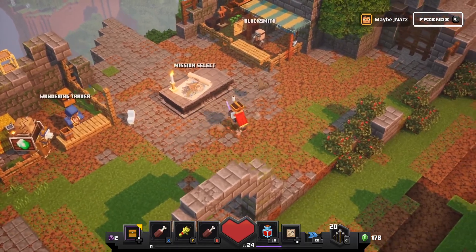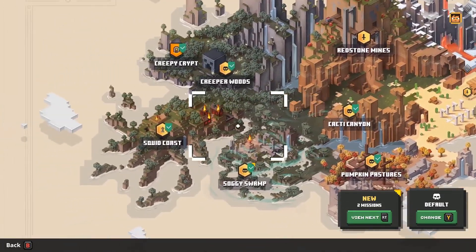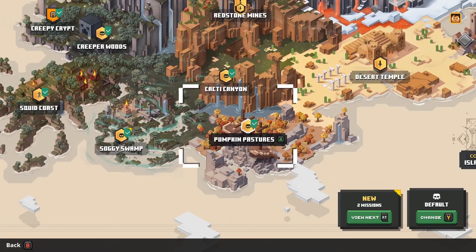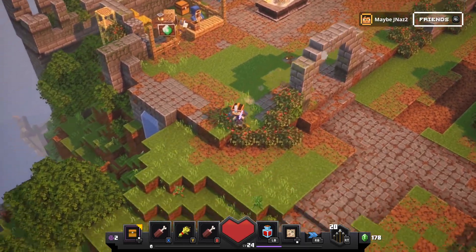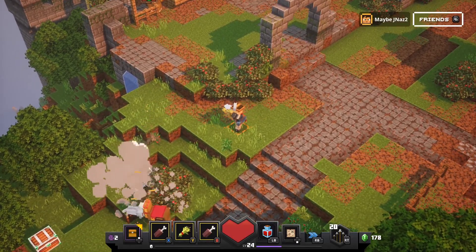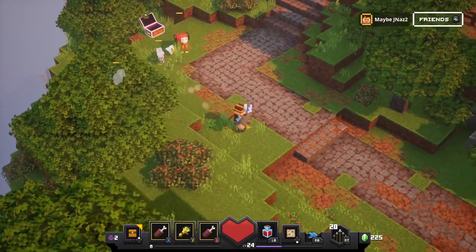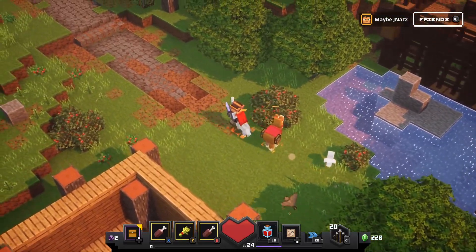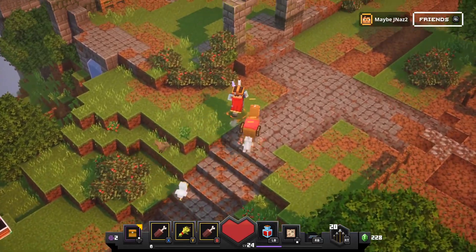Welcome back to Minecraft Dungeons. I actually played through Creeper Woods, Swamp, and Pumpkin Pastures again, just looking around for hidden treasures. That's why my levels are up and I have different armor. I have three animals with me, and there's a few more things around, maybe some chests hiding. Let's go right into it.